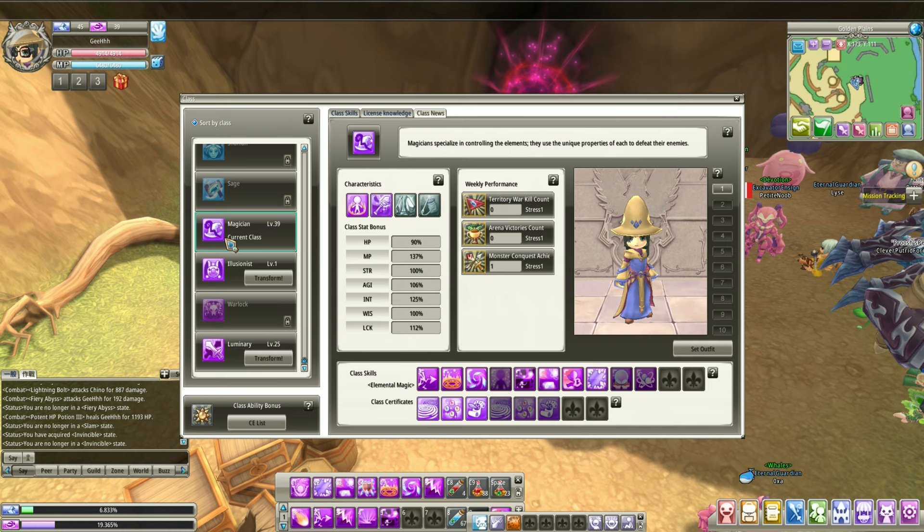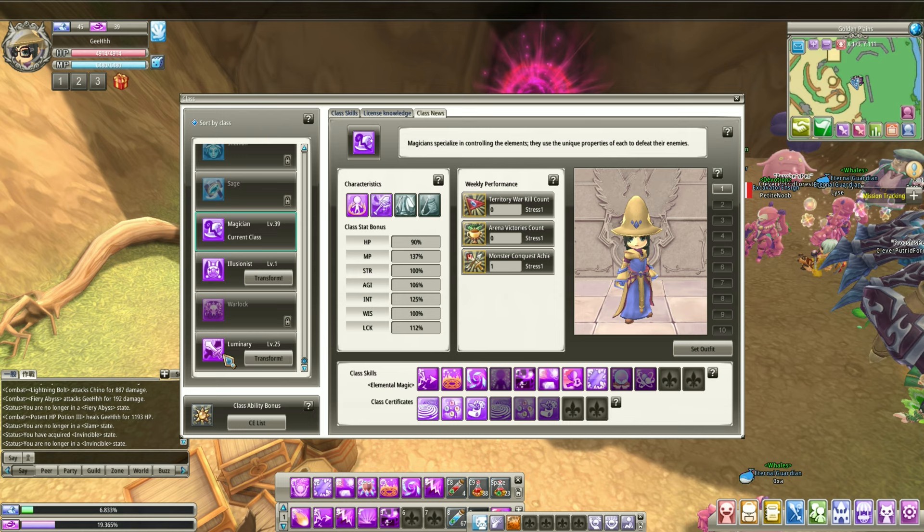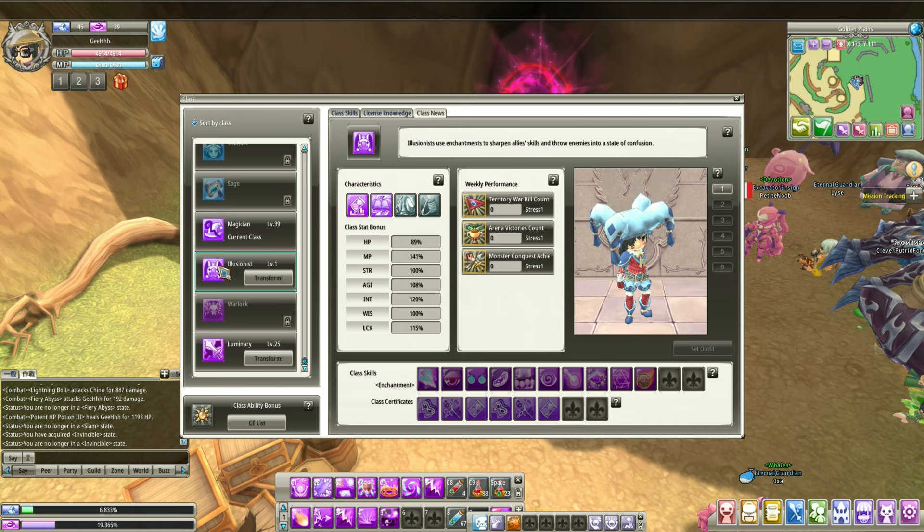Let's show the Mages. Among the Mage classes, the Magician is the best DPS class. I can't comment about the Luminary because the last time I played this game, the Luminary didn't have an Awakened class and I didn't want to play a class that didn't have an Awakened. So anyway, the Magician is the best single target. The Warlock is the crit-rate mage. The Illusionist is more of a trickster, I think.